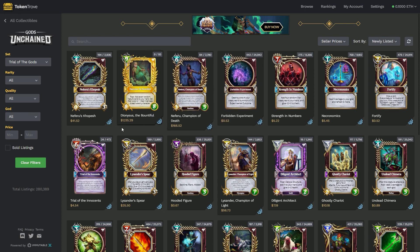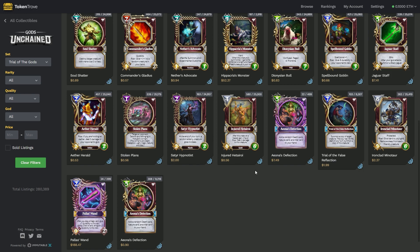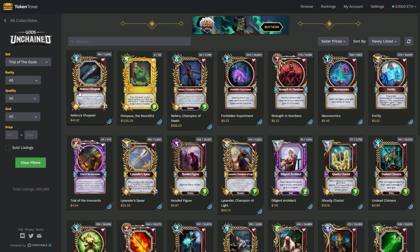Sometimes you can get an astronomical rise in a card for a while until the meta changes and the value potentially drops or balances out. Really paying attention — being a player, watching videos on Gods Unchained, learning how to play, and really understanding why cards are good across all different gods and from all different decks — is essential.